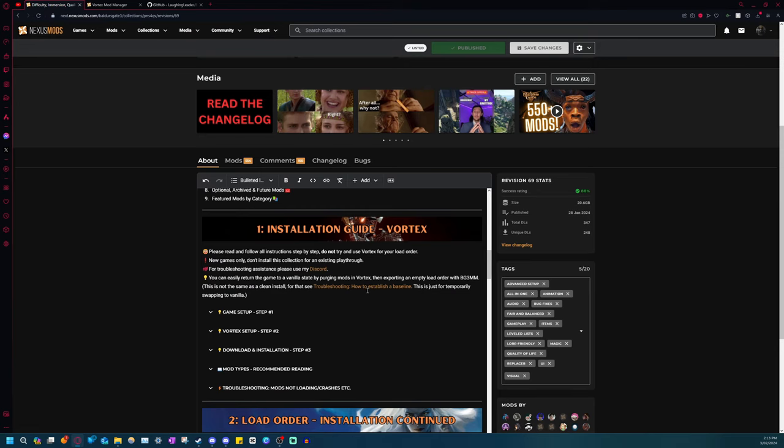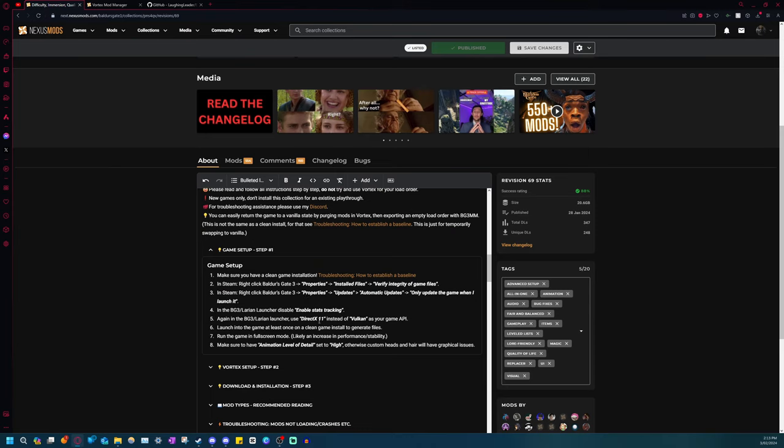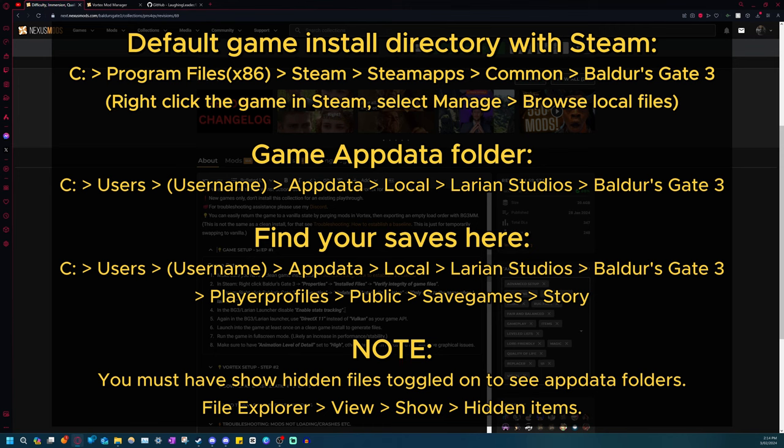First things first, have a clean game install - no dirty files. If you've modded on it before, if you've done loose files, you can follow this document and try to clean it out. For the average user with a decent internet connection, I would recommend just uninstalling the game, then going to the directory where the game was installed and removing any leftover files. You can also do this for the AppData folder. At the very least, back up your saves.